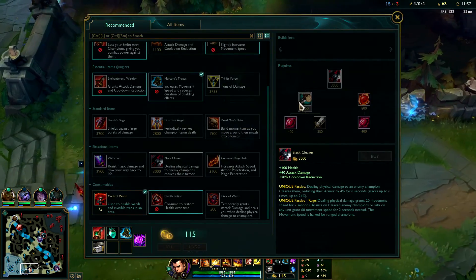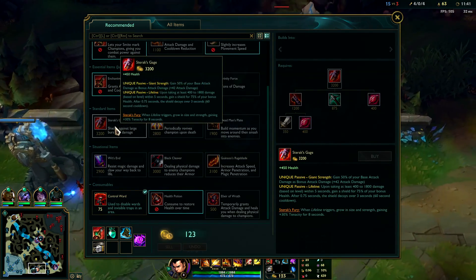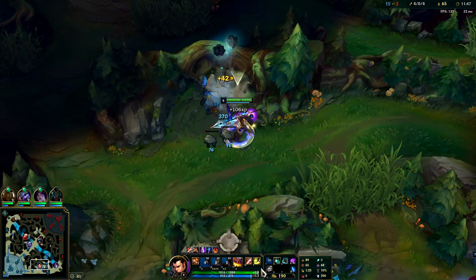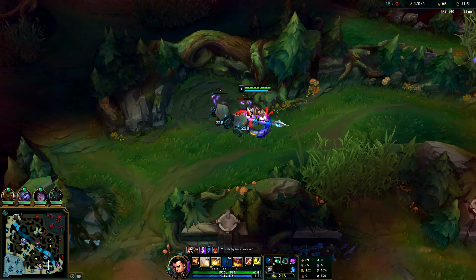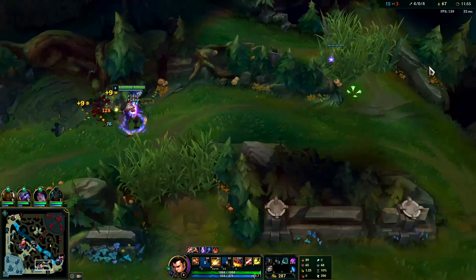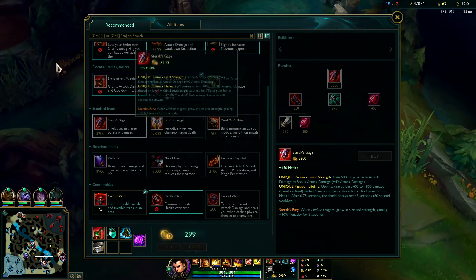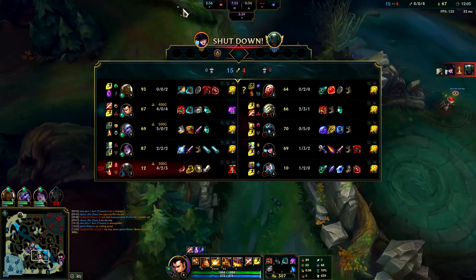After Dead Man's I could go for a Phage, Black Cleaver, or straight for Sterak's. Normally if you find items you don't want to rush Sterak's on Xin until it's your third full item, because they give you more value per level — the higher level you are the bigger the shield. Typically you're not going to be rushing it straight after Cinderhulk or Warrior. So normally your item after Cinder is going to be Black Cleaver, Dead Man's, and then 10% of the time Sterak's. We'll go for Dead Man's this game — our team needs a tank.